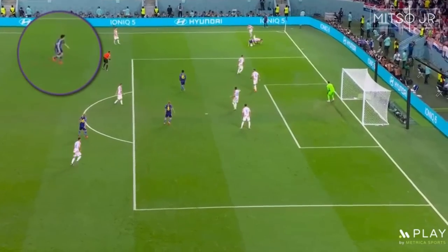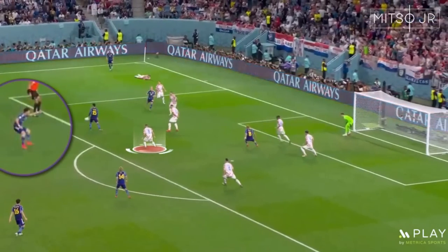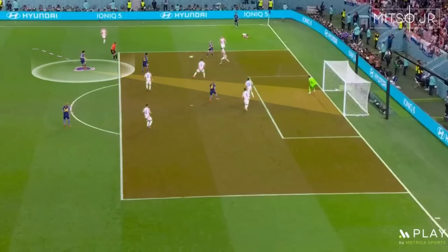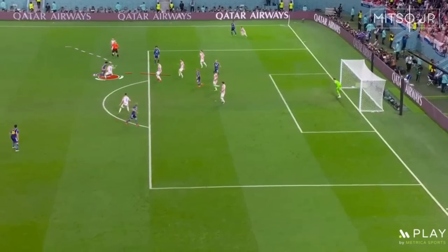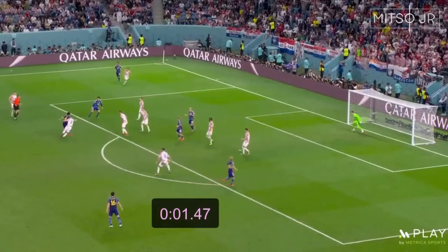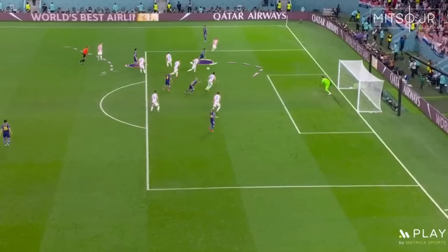He calls for a pass as he likes to shoot from these spaces, but the pass was short so he scans again as he was getting back to the ball. You can see how his initial positioning was allowing him to go for a shot if he wanted to. That little scan helped him in taking on the opposition. By holding on to the ball for just around 2 seconds, his teammate had enough time to perform the forward run.